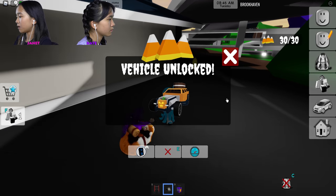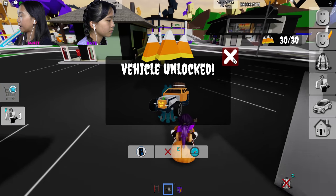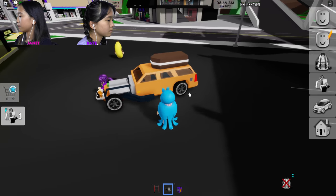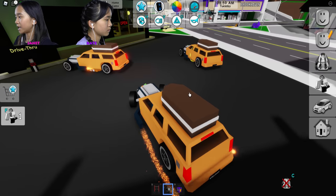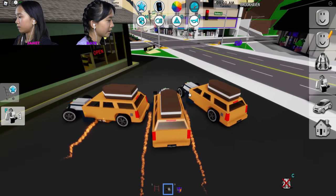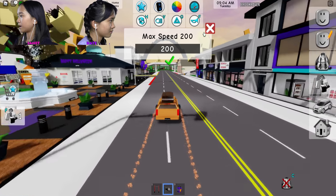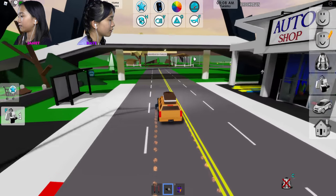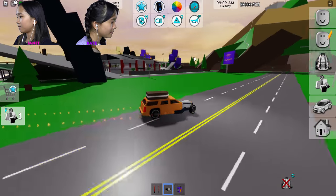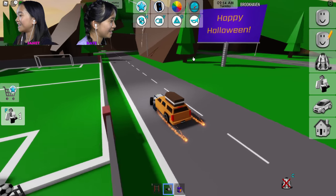We got all 30 candy corn! Let's check out the new vehicle. Oh, it's pretty cool looking — it has flames from the engines. Max speed is 200 — going really fast! Ted pointed out there's a coffin on top. I thought that was just a luggage thing!